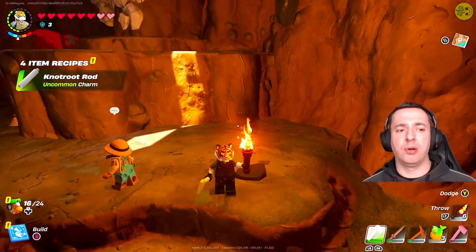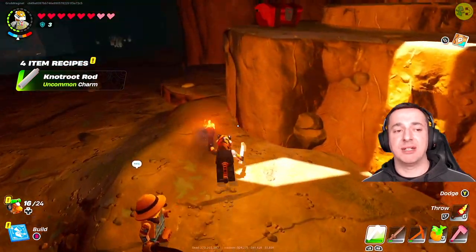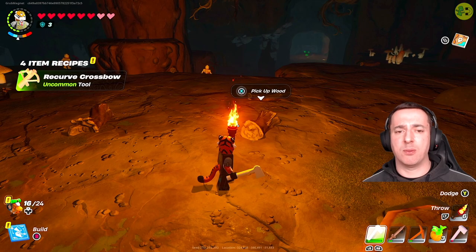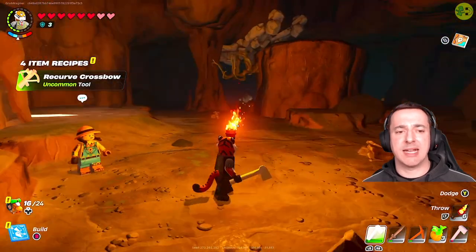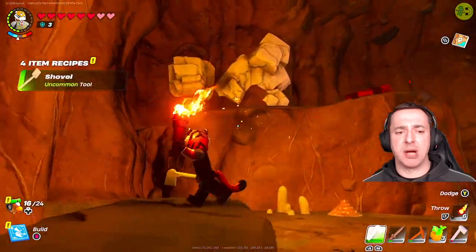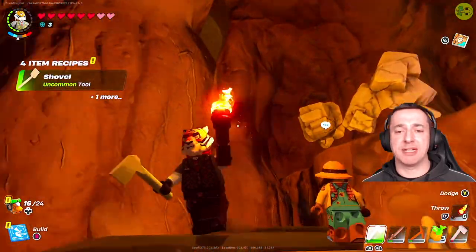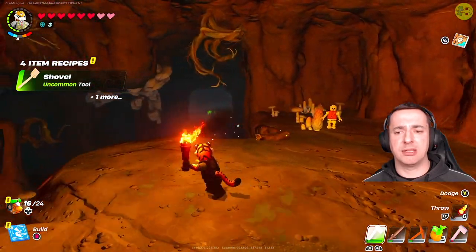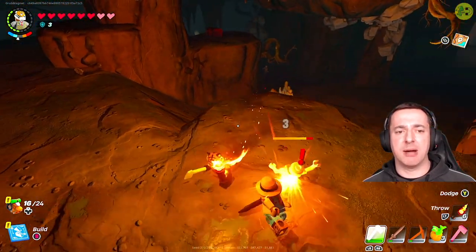We've got knot root, so we can use that to make knot root rod. You'll also find in caves other bits and bobs — there's a bit of wood there, lots and lots of skeletons. Another thing that can be useful to mine is marble — that's marble up there, which I'll show in a separate video. Knot root you can use to make a better pickaxe, which you can then use to mine the marble.